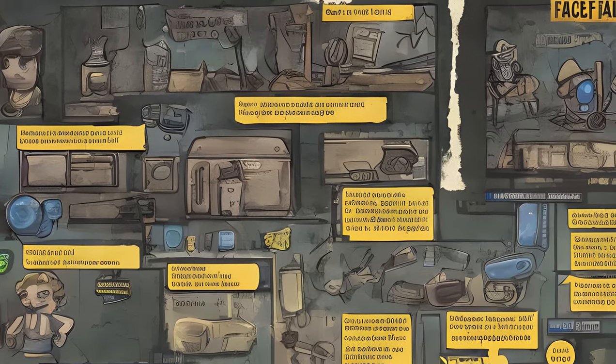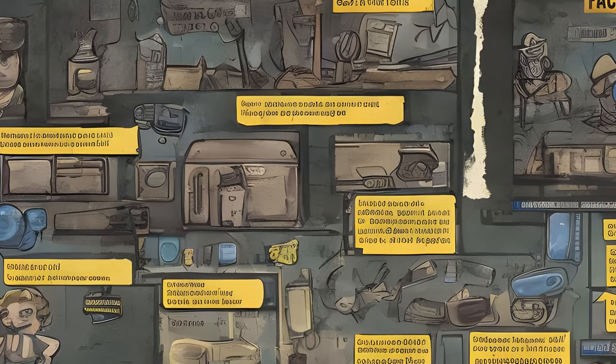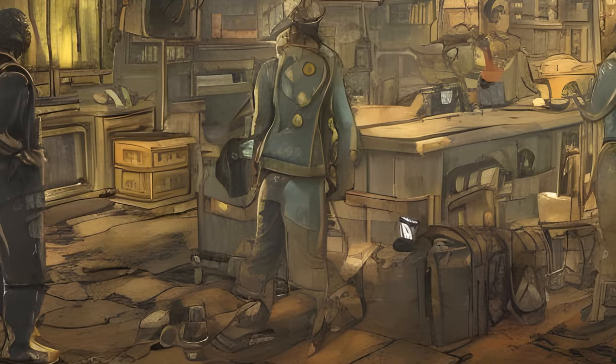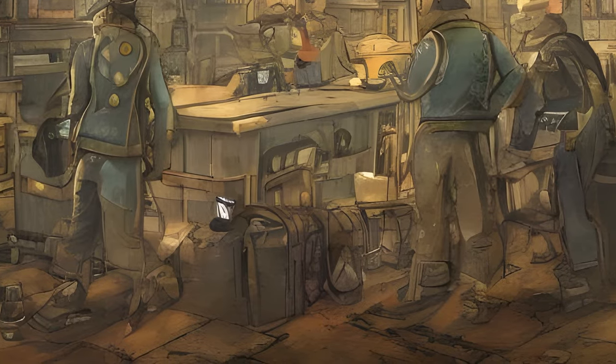Fallout 76 Quests — Main Quests. These quests are displayed under the section Main of the Pip-Boy. While these are listed in the sequence of occurrence, many can be started without having completed all quests prior to them.